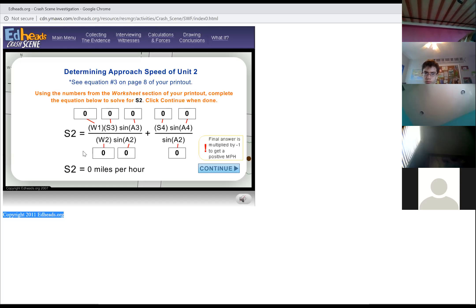For future calculations, we will use 43 miles per hour as the post-collision speed for these two vehicles. Both S3 and S4 will equal 43. Next, we need to determine the approach speeds of both vehicles. We need to determine the total weight of each car by adding the four axle weights. Unit 1 is 2,940 pounds and Unit 2 is 3,000 pounds.